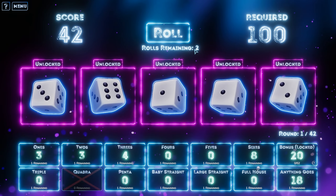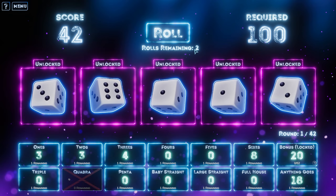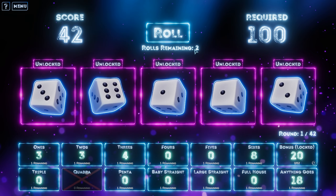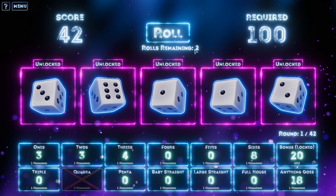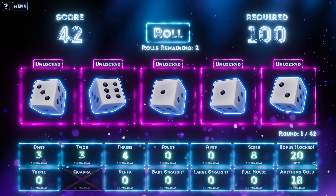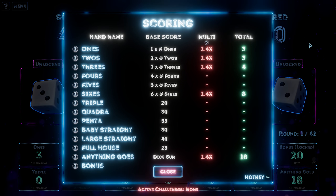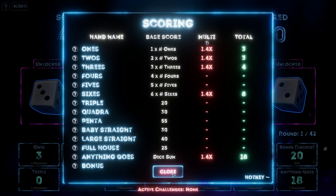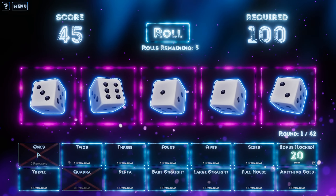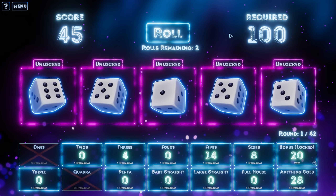It looks like we got a roll from that. These aren't great. Why do we just get two points for... oh, it's multiplied, I suppose. I don't want to put any of these in ones, twos, or threes. I could do ones — honestly, just put it in ones. And we get a roll back. I guess we get a roll whenever I successfully choose something.